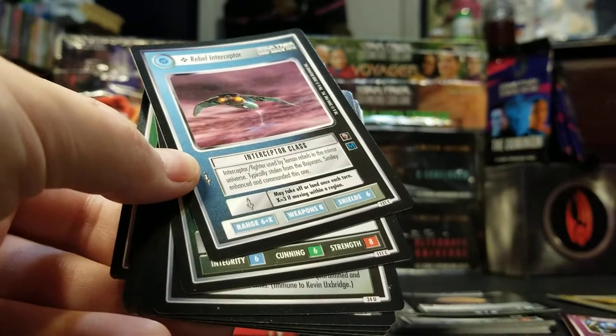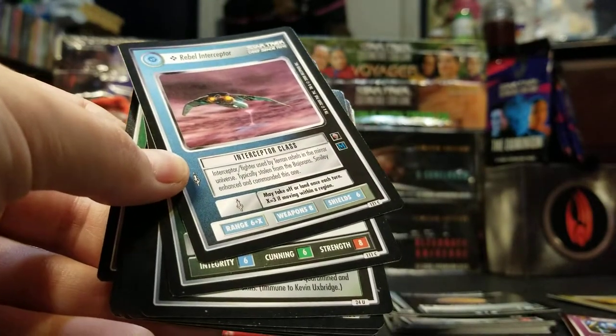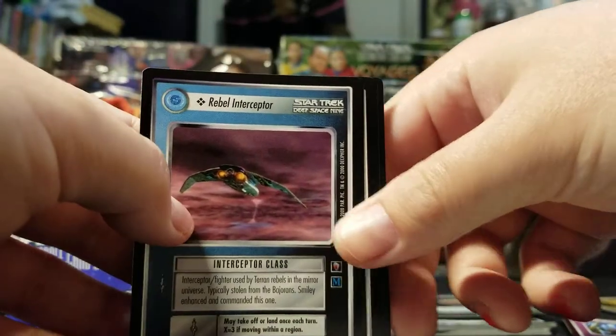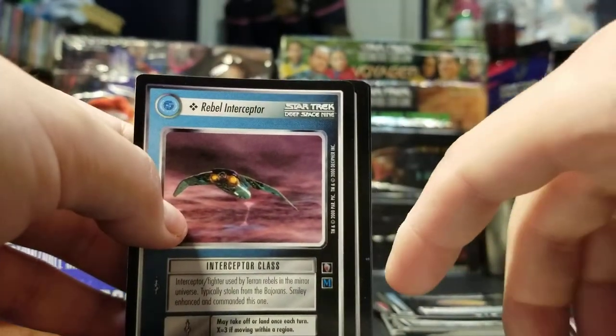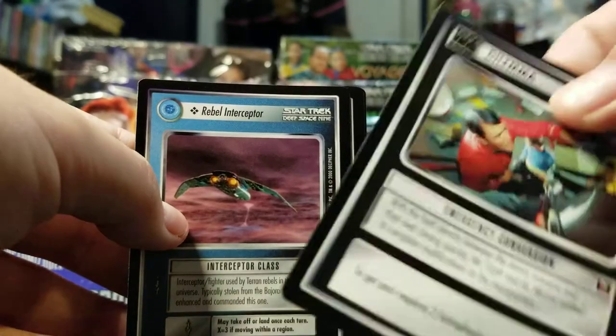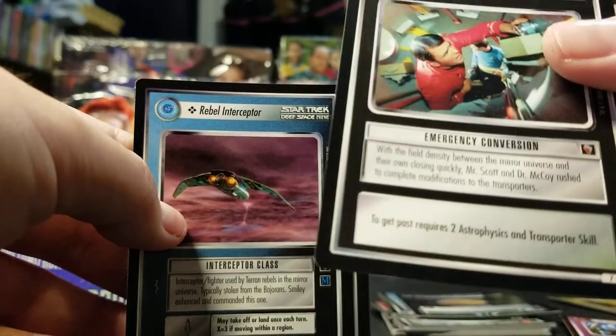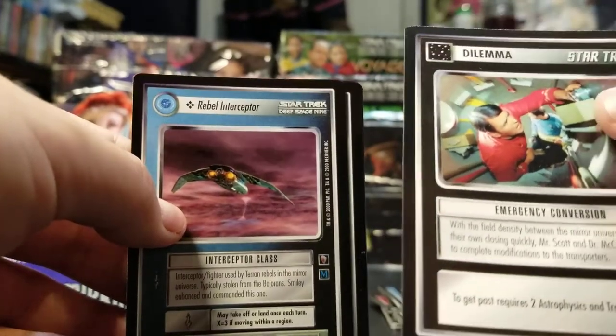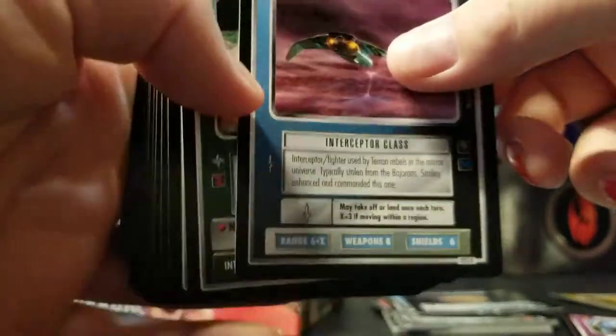Once you surpassed all the dilemmas and completed them, you would get the points listed. The first to 100 points wins, I believe. There were different numbers for certain conditions — you could get points with various cards that weren't on missions, but you needed more. I'm trying to get back into playing, but I've been opening 2nd edition instead of 1st edition. Anyway — Rebel Interceptor.